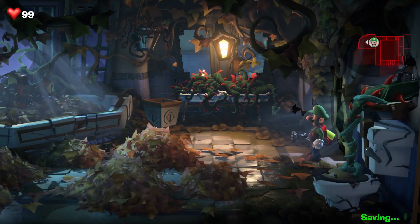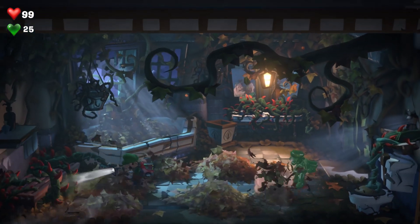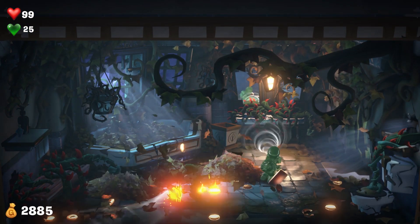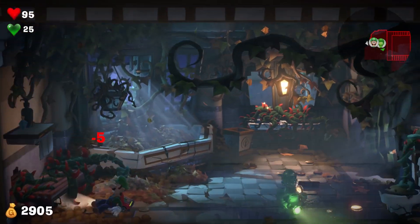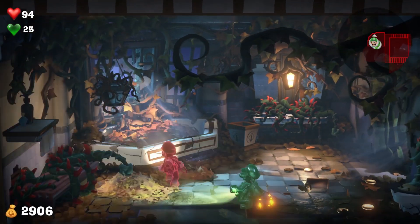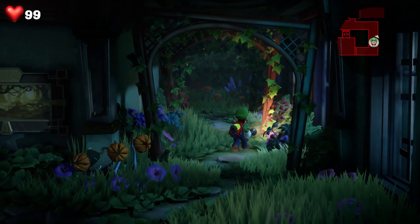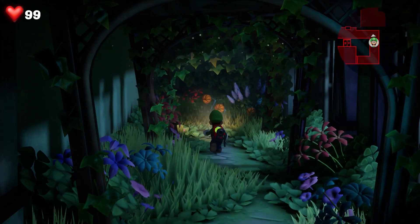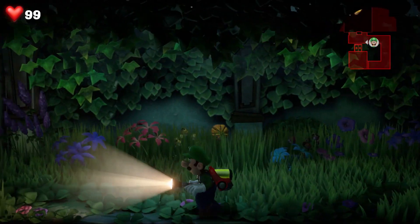Each floor has a different theme, and we previously showed you a sneak peek of the haunted castle area. This time around, I got to get some hands-on time with the seventh level in the game known as the Garden Floor. As the name gives away, every room on the garden floor is covered in all the things you might expect to find in a garden — from leafy green foliage to watermelons and thorns. There are plenty of obstacles and hidden secrets to find, and it's up to you to use Luigi's gear to progress through each room.